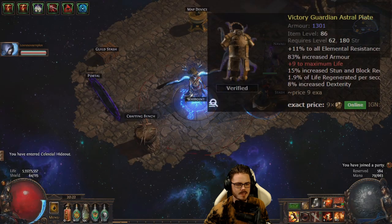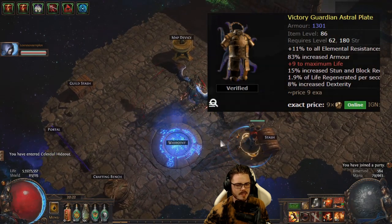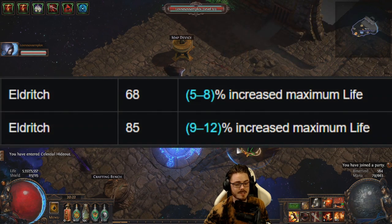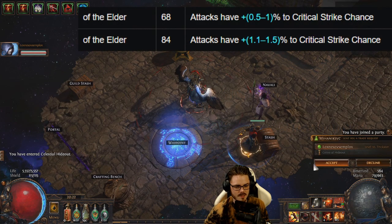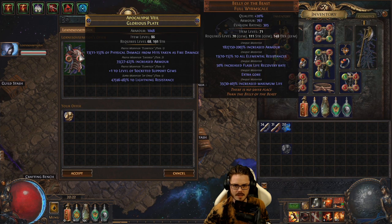Really spending up means going for an item level 86 elder Astral Plate or Glorious Plate. This unlocks the potential for 9–12% max life as a prefix and attacks having 1.5% added critical strike chance.